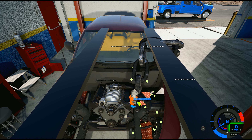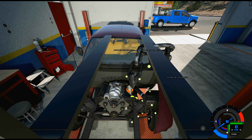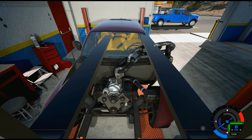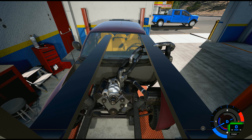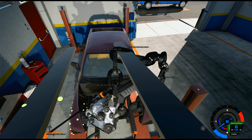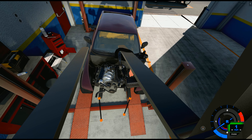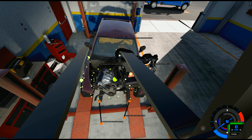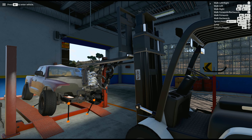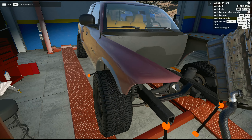Next step is finding where the engine lifts from — right there. Grab that point and just connect it. Make sure you get it to wiggle out. I'm trying so hard not to break that windshield. Twenty minutes later — just like that, your engine is now out of the truck.